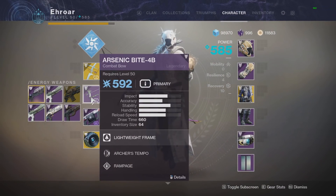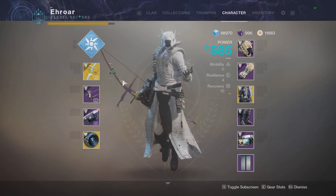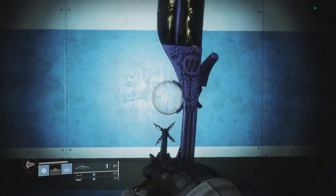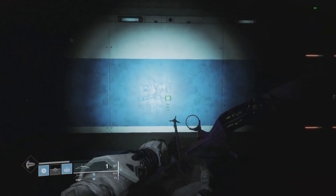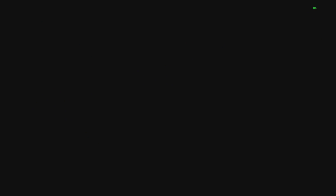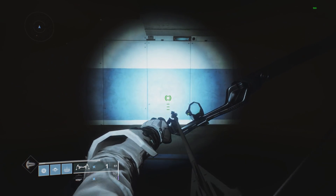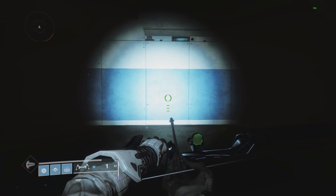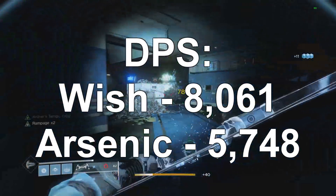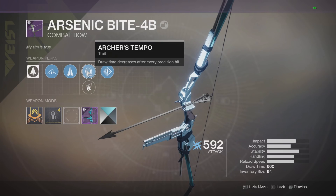Now I'm going to compare this bow to the Arsenic Bite, the arc bow that always comes with Archer's Tempo and Rampage, which is considered the best bow in the game for PvE currently. With the Wish Ender, finding damage on a single shot — right there on the knight it hits that number twice. Testing rate of fire, it takes 3.142 seconds to shoot two shots. The Arsenic Bite base hits 6,576. With two shots it takes 2.288 seconds. So the damage per second: Wish Ender is 8,061, and the Arsenic is 5,748 — the Wish Ender is still better DPS than the Arsenic at base.